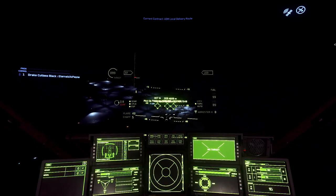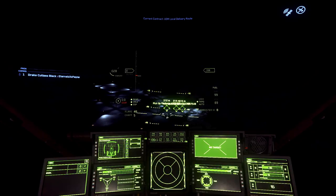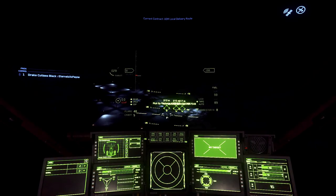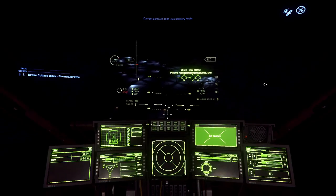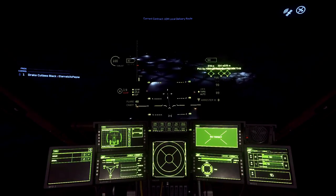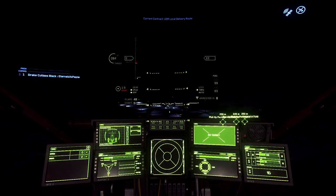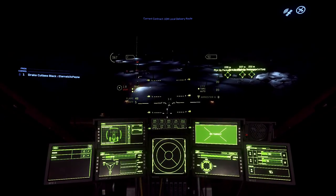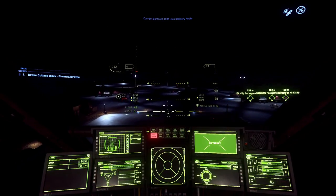Now I'm hovering just above where we need to pick up our packages. I want to go over a quick landing tutorial. Something to keep in mind: all planets and moons in this game have different atmospheres. Some have a very light atmosphere so you can go careening straight towards the ground, but I wouldn't recommend that because it takes a minute to stop and you may just face-plant straight into the ground like I have done several times. When you come in for a landing, dial back your throttle and I recommend putting your landing gear down well before you need it.